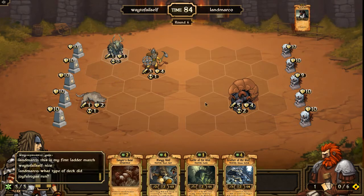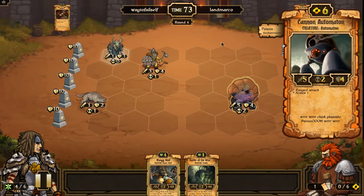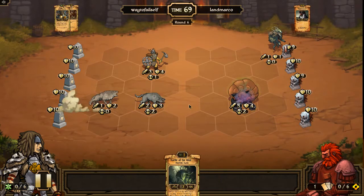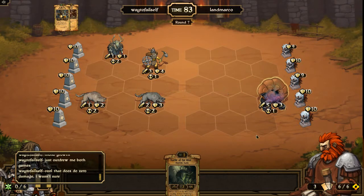The Cannon Automaton — LanMarco is asking about Joyful Rogue, which is growth. He outdrew me amongst other things — not just outdrawing, but outplaying. But even with Armor 1 for a Cannon Automaton, Poison still does 1 damage. So while this guy won't be able to plink away at him — this was where I go, 'oh, that doesn't work... wait, I'll still be able to do damage.' I'm making discoveries every day.